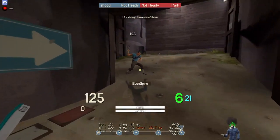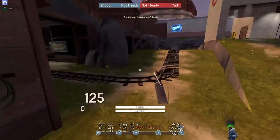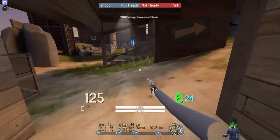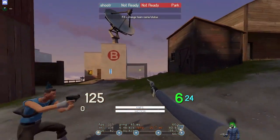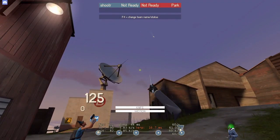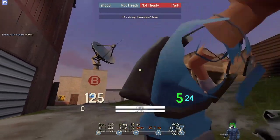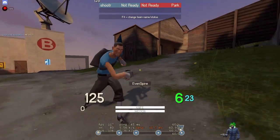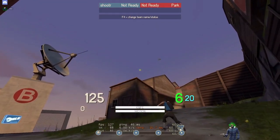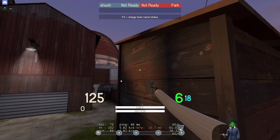If sniper dies then pyro stays on med — we don't want to lose med first point. Just push through main. For engineer on offense — mini. I see no good reason to run a level three; you could run offensive level two but mini's fine. Scout and soldier drop through drop down and get the flank over here. Combo just pushes out through tunnel.